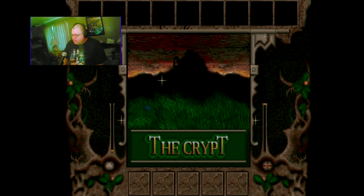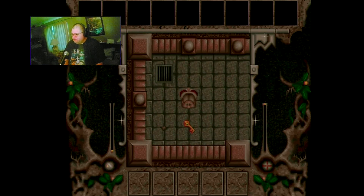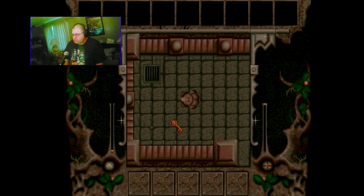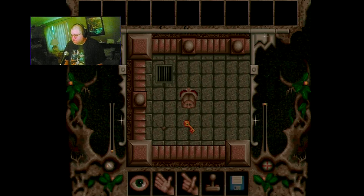It starts in the crypt. The crypt is a very interesting little area - it's pretty creepy actually. This game has a very creepy style to it. I would have to say it is one of the stranger games out there, but it definitely has style to it. You'll find that you can move in increments - individual square blocks. Just tap the joystick, or you can just keep moving.